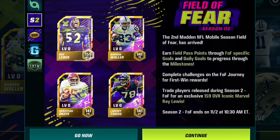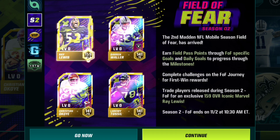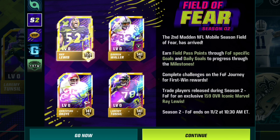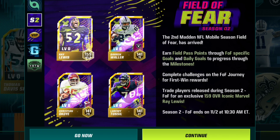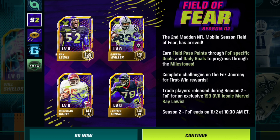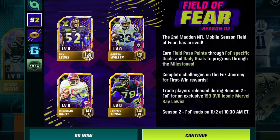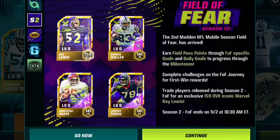The Season 2 NFL Mobile Field of Fear Field Pass has arrived. Earn Field Pass points through Field of Fear-specific goals and daily goals to progress through the milestones. Complete challenges on the Field of Fear journey for first win rewards. Trade players released during Season 2 for the Field of Fear exclusive 159 overall Iconic Marvel Ray Lewis. Season 2 Field of Fear ends November 2nd at 10:30am Eastern — we have about four weeks to grind.